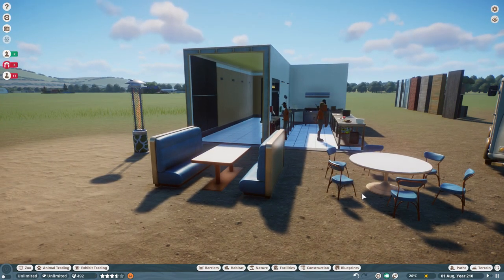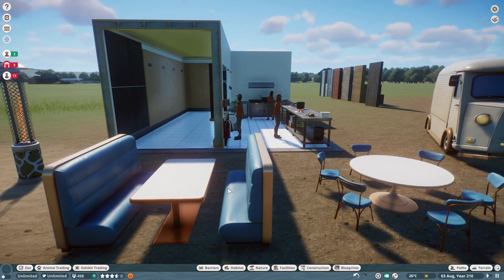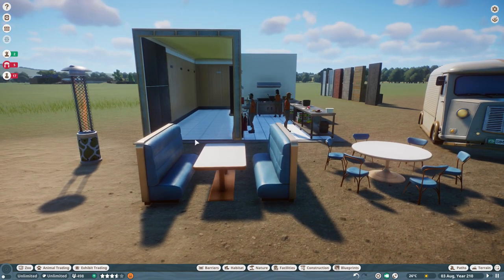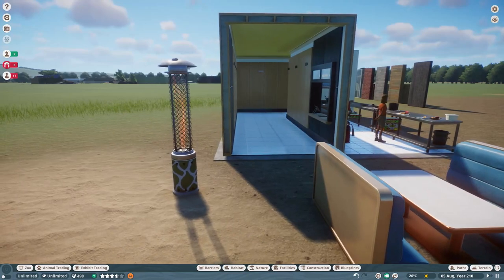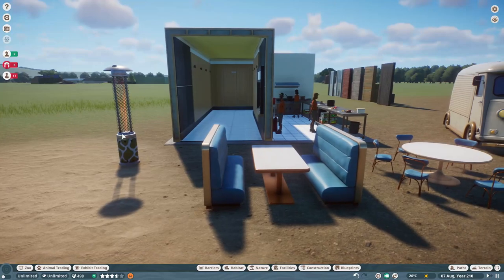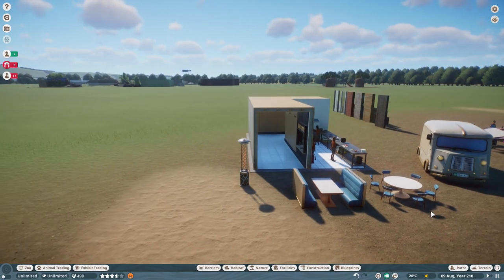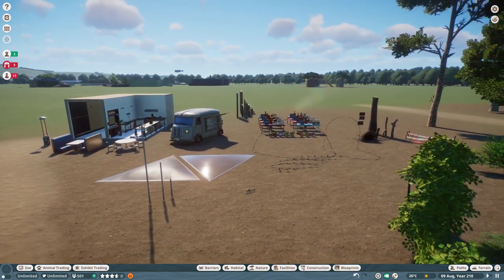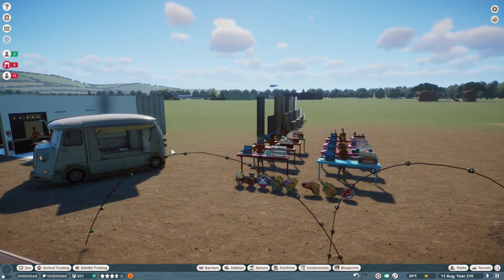We have two new seating options that don't need to be placed onto paths, which is really good. We've got the kind of booth style diner type seating, and then the actual property with a normal table and chairs. And then we have also got a patio heater which is pretty cool as well - keep your guests warm and it does function as an actual heater.